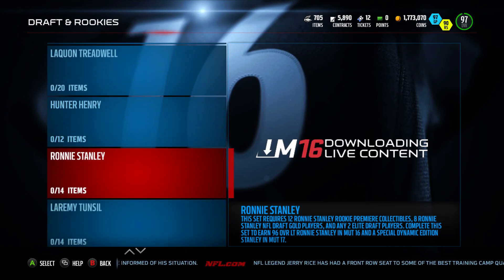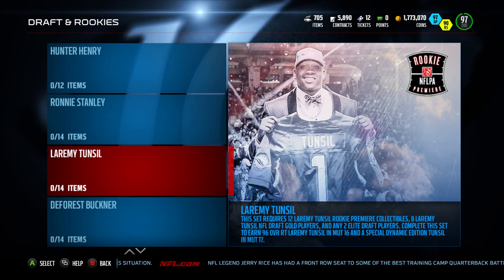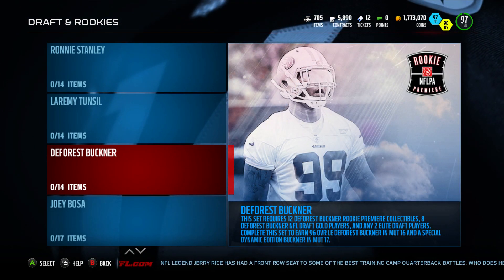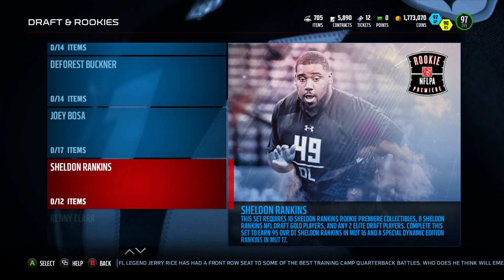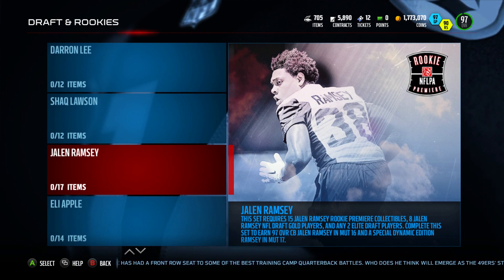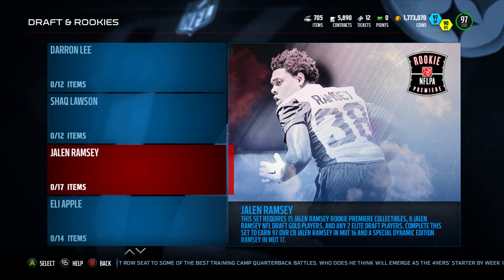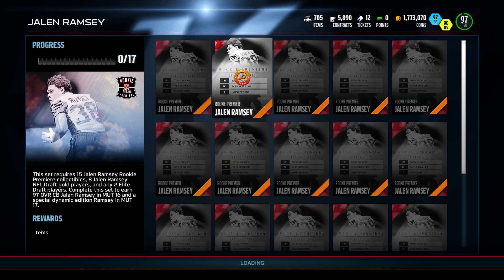First round pro bowlers - Ronnie Stanley 96 overall, Tunsil 96. Buckner - do you think a 3-4 end can make the pro bowl in his rookie year? Bosa's got a good shot. Jalen Ramsey probably - I would say Jalen Ramsey might be the smartest decision to pursue. But I would think his collectibles would be going for a lot right now.